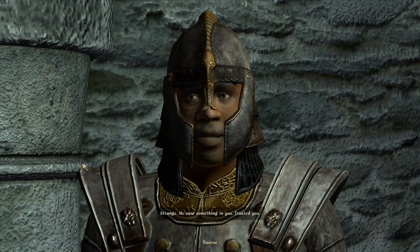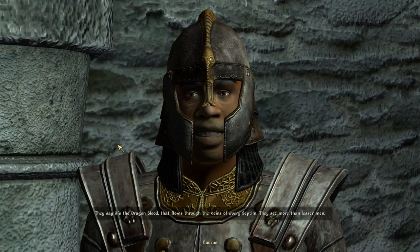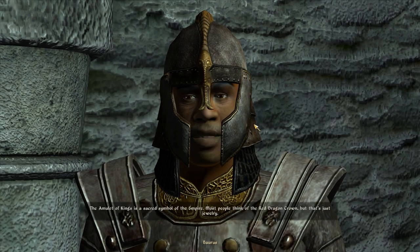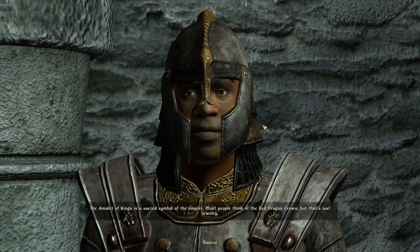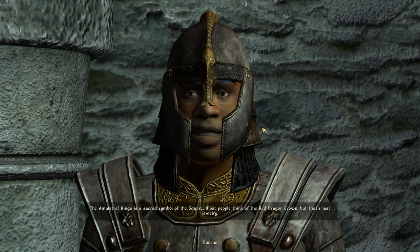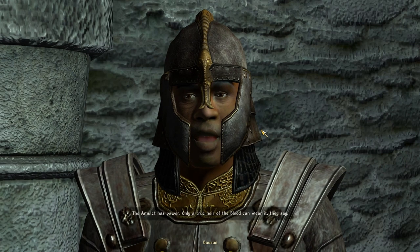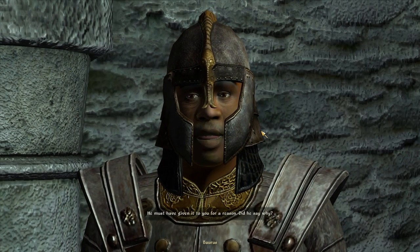He saw something in you. Trusted you. They say it's the dragon blood that flows through the veins of every Septim — they see more than lesser men. The Amulet of Kings is a sacred symbol of the Empire. Most people think of the red dragon crown, but that's just jewelry. The amulet has power. Only a true heir of the blood can wear it, they say. He must have given it to you for a reason.